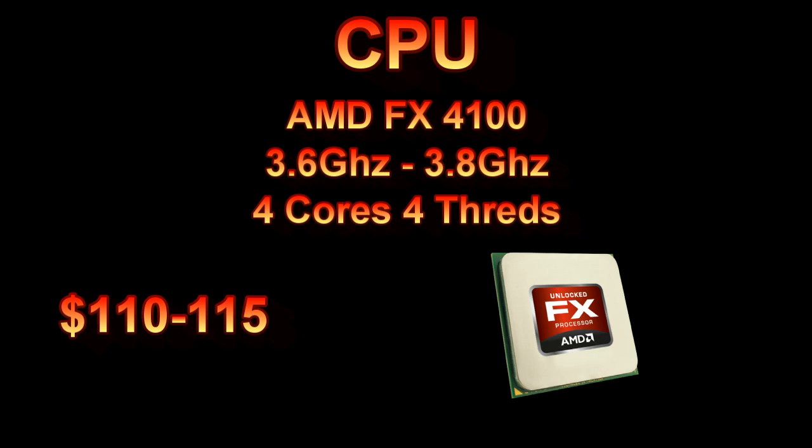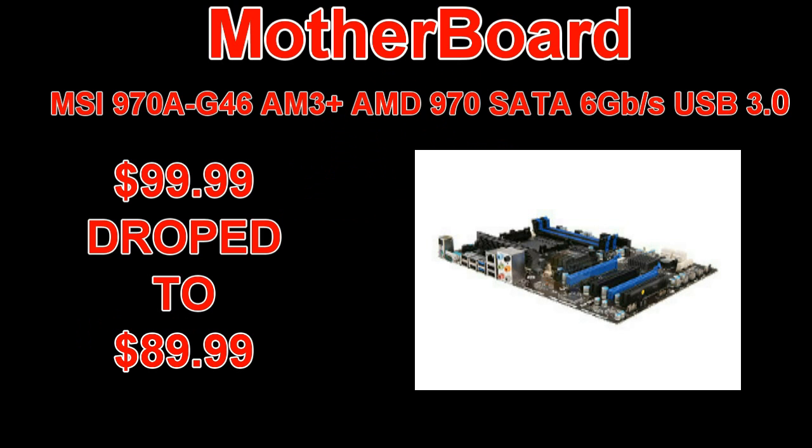The CPU is an AMD FX 4100, 3.6 GHz to 3.8 GHz on turbo, 4 cores, 4 threads, ranging from about $110 to $115. Pretty decent CPU for the build.